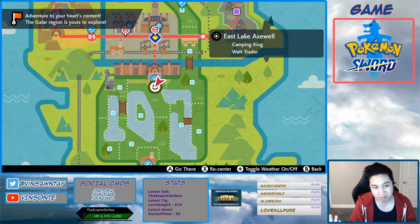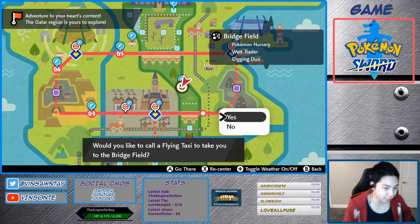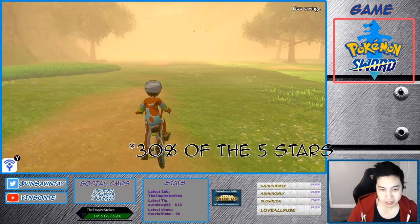I actually deleted all my VODs where I'm hunting this, but at least I'll show you the location and at least I'll show you my Excadrill. There are two Dens that can spawn Excadrill and it's only in Red Beams, Dens 16. And Excadrill spawns at 30%, I believe.